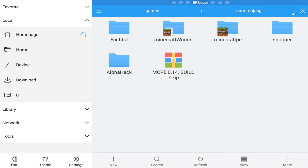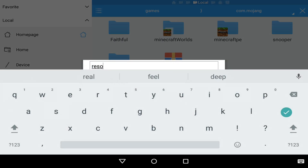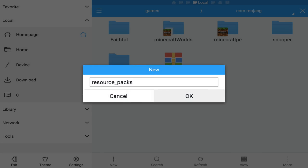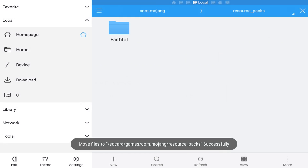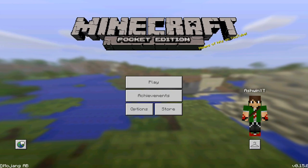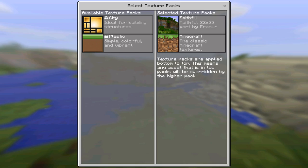Don't ask me why I didn't use 64 by 64 — most of the APK websites are banned in India, so I can't do that unfortunately. You shouldn't see alpha hack or anything; those were just to test. We're going to create a new folder called resource_packs. Then we're going to copy the shaders folder and place it inside the resource_packs folder. Now we should be in Minecraft Pocket Edition and go to the texture packs.